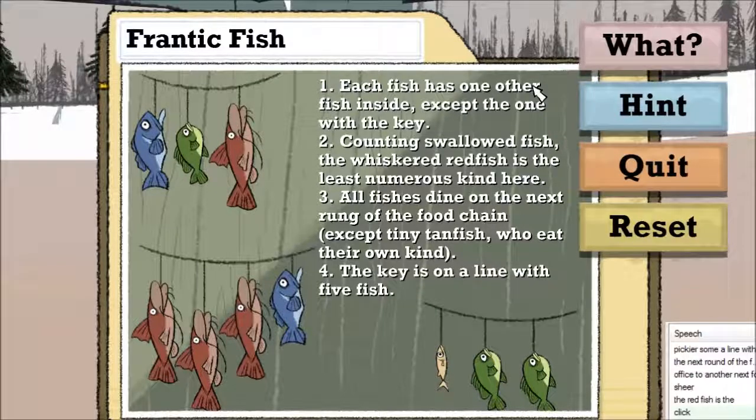Each fish has one other fish inside. If we assume it's by size, as tends to happen in fish colonies, then the reds eat the blues, the blues eat greens, and greens eat tans, and tans eat tans. So each red has one blue inside it, each blue has one green inside it, and each green has one tan inside it. The key is on a line with five fish. Now the bottom left one either has four fish inside or three fish inside, but that makes seven or eight, so that one can't be it. Now the redfish is the least numerous kind here — it doesn't say joint least numerous — so that means there must be five or more of all the other species. So each redfish should have a blue inside it, unless one has the key. That means they add three or four to the total number of blues, giving you five or six, and that's valid.